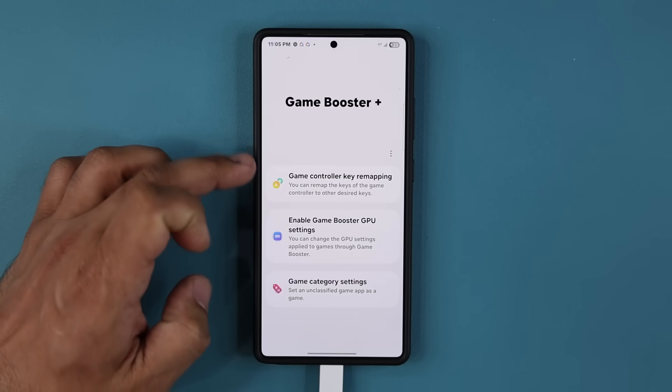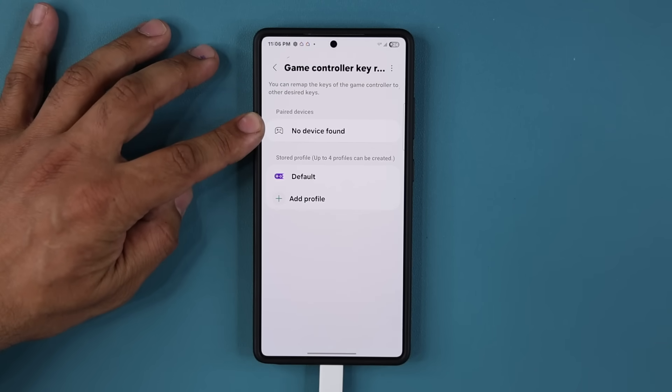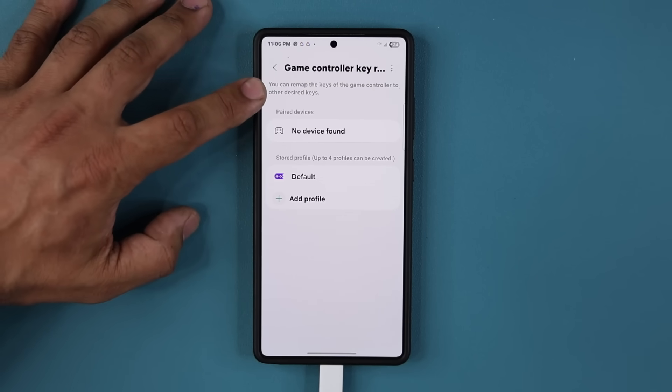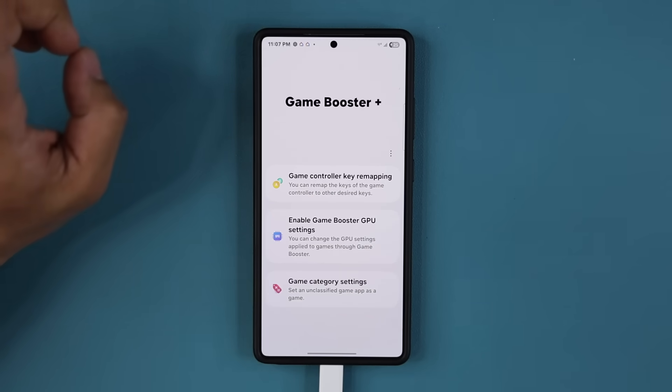Number one is actually pretty amazing. If you connect a game controller — like an Xbox controller, a PlayStation 5 controller, or even a PlayStation 4 controller — whatever controller you have, it's going to show up right here. Once it shows up, you are going to be able to remap the keys of the controller to your desired setup. This is going to make gaming so much more playable for people who are used to remapping their keys.